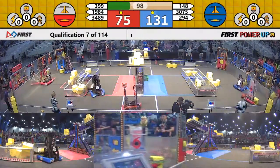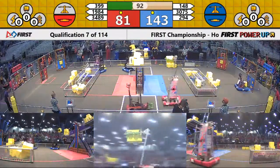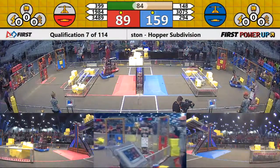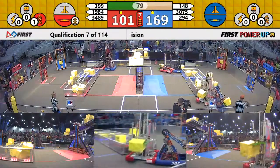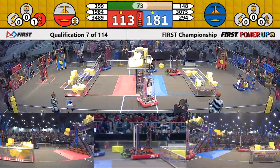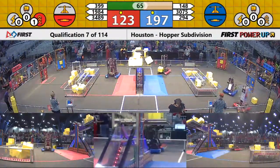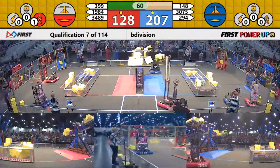399 trying to claim once again, putting another cube up there. Here comes 148 now, stacking another cube. Power up in play — that's a boost, played by the Red Alliance, giving them double points on their switch for 10 seconds. As we approach a minute left in this match, the Blue Alliance holds a comfortable lead, but 148 is still working on that scale.